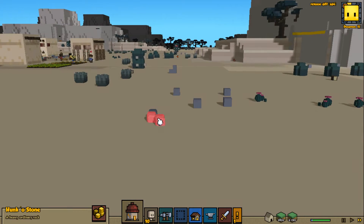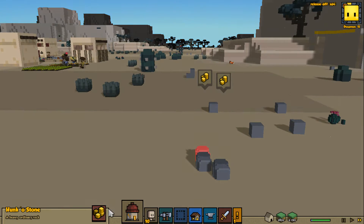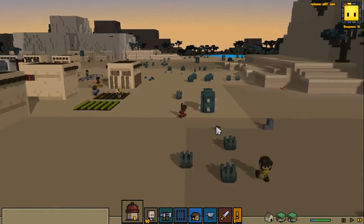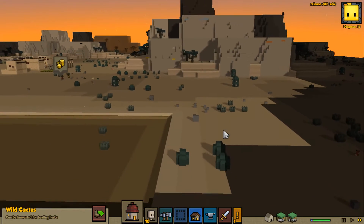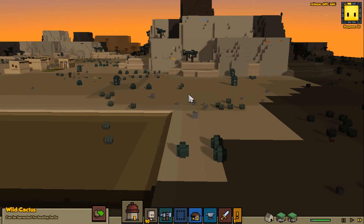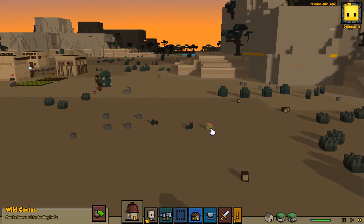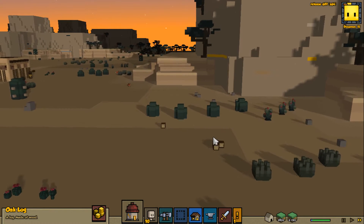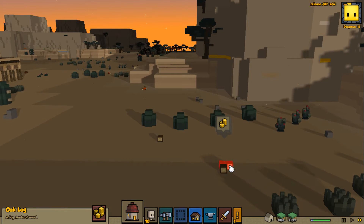Hello, all you halfpints out there, and welcome to another Stonehearth gameplay video. We've got a lot of small boulders and stuff over here to loot, including some prickly pears. Last episode we killed off a pretty nearby gnome thingy over in this area. Let's actually take the logs too, because wood is a little bit hard to come by over here in the desert.